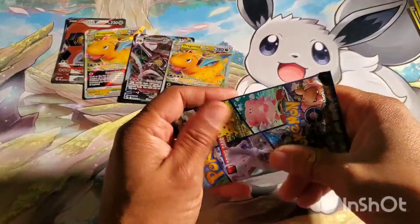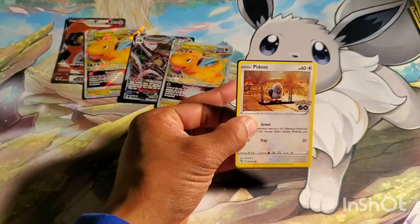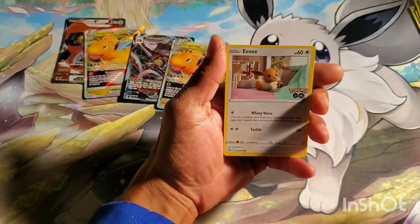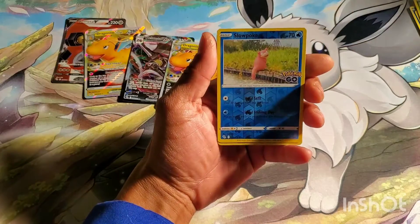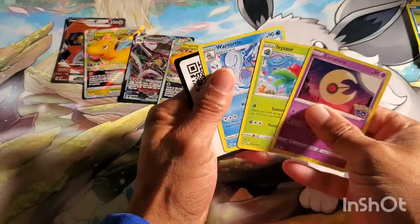Last pack — I don't think I'm going to get anything, but I'm already at a 50% hit ratio. Here we go, last pack. Let's see if I can get something Full Art, Golden, Rainbow. So: Eevee, Charmander, Aipom, got a Reverse Slowpoke which I did not have, and a Snorlax. So there we go.